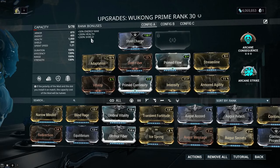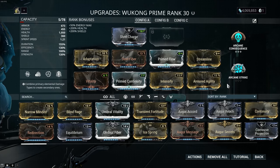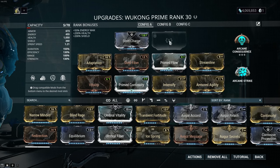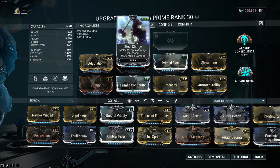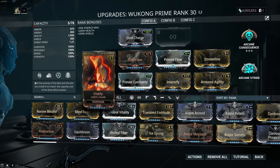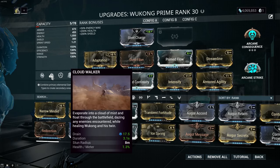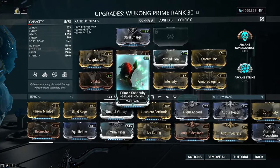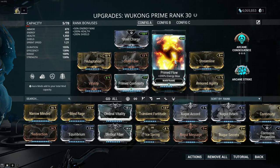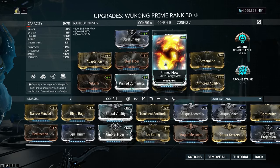The build I've gone with is pretty standard — there are many different ways you can build this. I haven't got the Exilus adapter slot purely because he doesn't really need it. So: Steel Charge aura for melee damage on a melee frame — self-explanatory. Adaptation for armor stacking — pretty strong. Vitality for health. Prime Continuity to increase Defy time, Cloud Walker time, and reduce drain on your ult. Intensify for ability strength. Armored Agility for more armor. Prime Flow is optional — you don't really need it if you've got efficiency — but I always like Flow on most of my frames. It's interchangeable; you could probably put Health Conversion on there instead. Steel Fiber for armor — the more armor you have the better. And Streamline for ability efficiency.